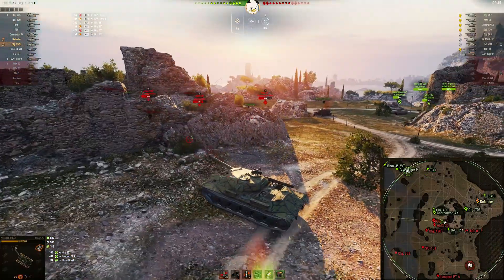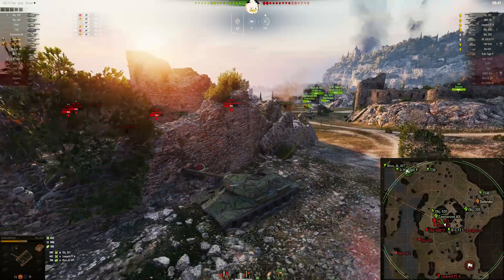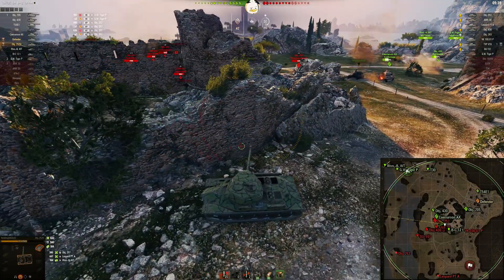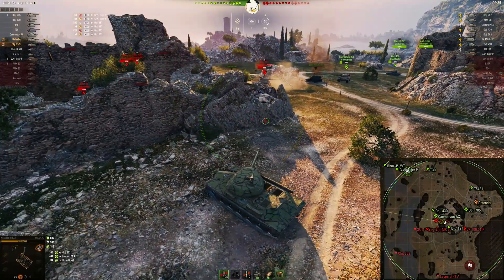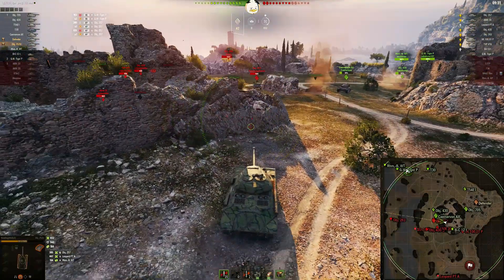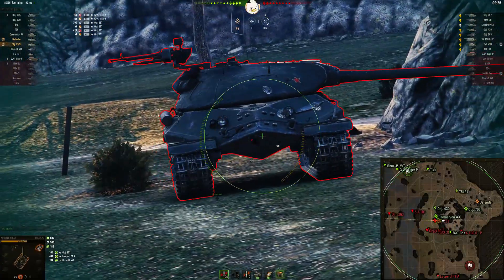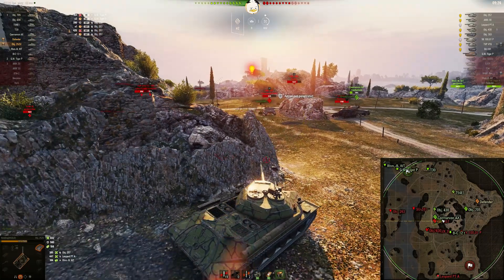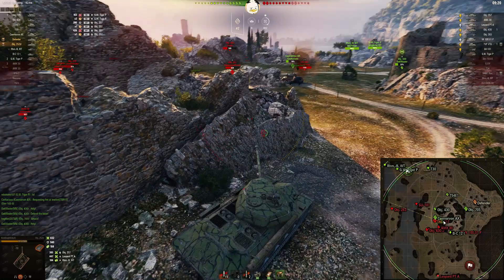He bounces another shot and is now out of APCR. The 257 looks to be pulling out and the Action X is giving him a fight, so if Night Dog can get in there and help with that, it would probably be good for the Action X. Go for the lower plate again — I think he had a gun on the side of the turret on that one. The 257 is giving it to him; I'd have given it a shot.